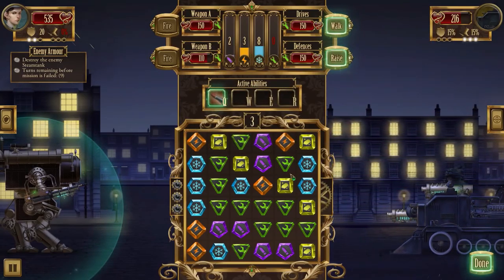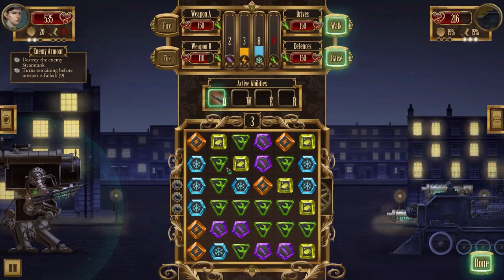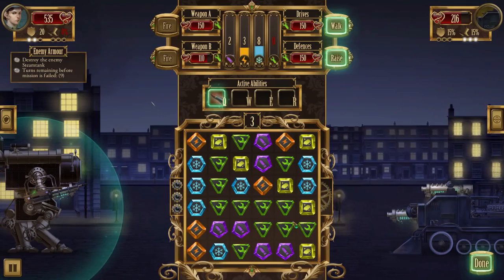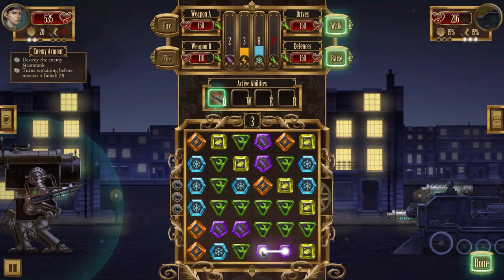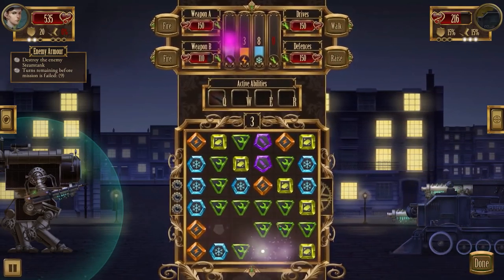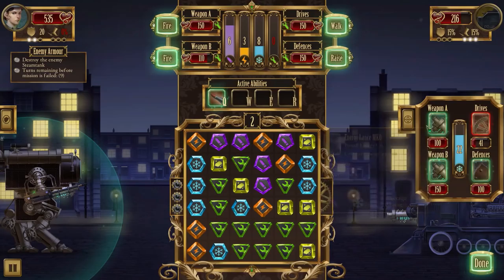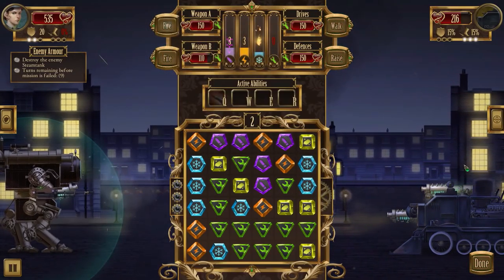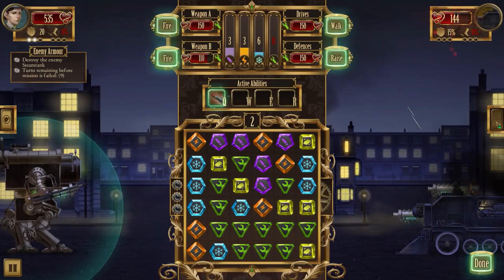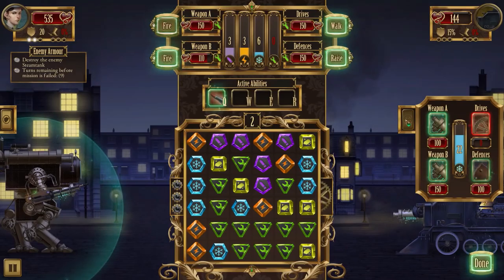Let's get some more ammo and take another shot at that drive to bring it down completely. We know weapon A because I'm worried about missing. We basically halted him in his steps - his drive is no longer up and running, so everything we launch at him will hit. Although he still has defenses, so we have to worry about that.